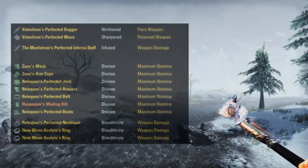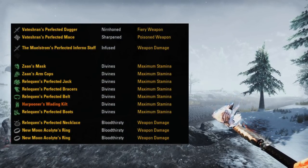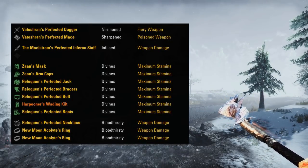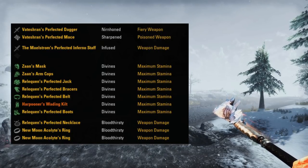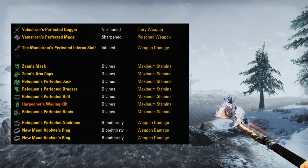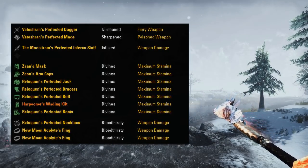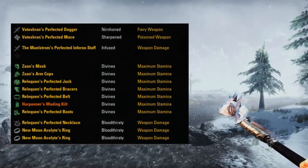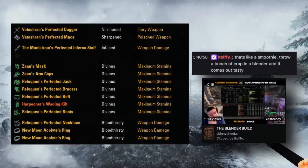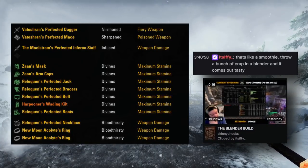For the gear, we're using 2-piece Zaun, 5-piece Reliquin, the new Mythic Kilt, a 2-piece New Moon Acolyte, the Maelstrom Inferno Staff on the back bar, and the Vatashran Dual Wield on the front bar. All medium for the weight, all divines. Bloodthirsty with weapon damage enchants on the jewelry, infused weapon damage enchantment on the staff, a Nirn Dagger with the flame enchantment, and a sharp mace with the poison enchantment. During the stream, Ify aptly named this the Blender Build — it really is kind of wild with all the different pieces mixed in.